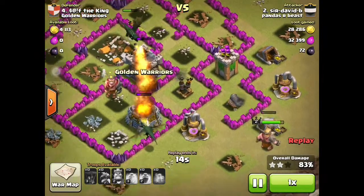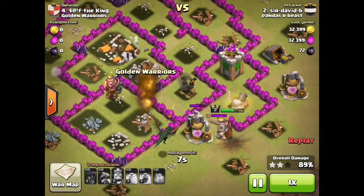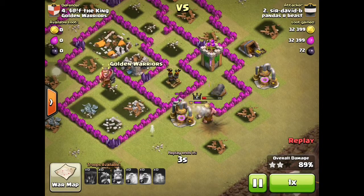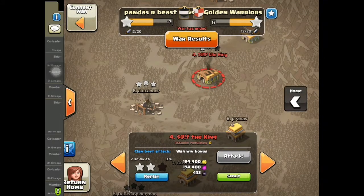That was quite a successful raid for Sir David. He only got 89%, but his king was the only thing left, which is good. He could have done better, I think, if he put all of his dragons at the bottom and just steamed past. But yeah, that was good.